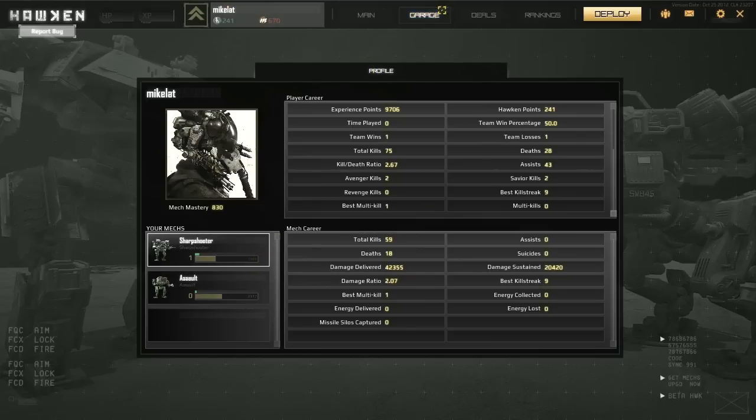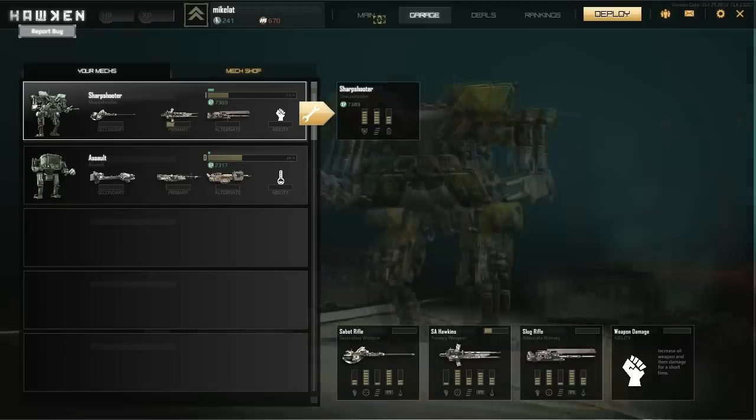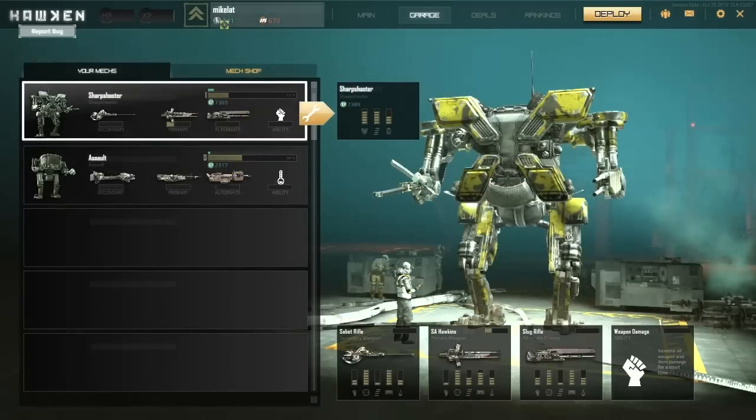I didn't know there was a profile button here, that's kind of neat. And so they have a garage here where you load out stuff. So you have experience points, which I can't really show you because I'm clicking on it. I think I have over 1,000. I have my sharpshooter and then I have my assault — that might be exactly how many points I have, now that I think about it.